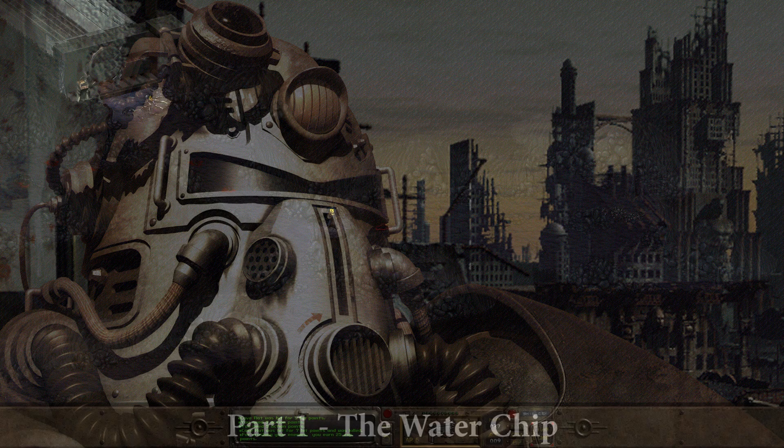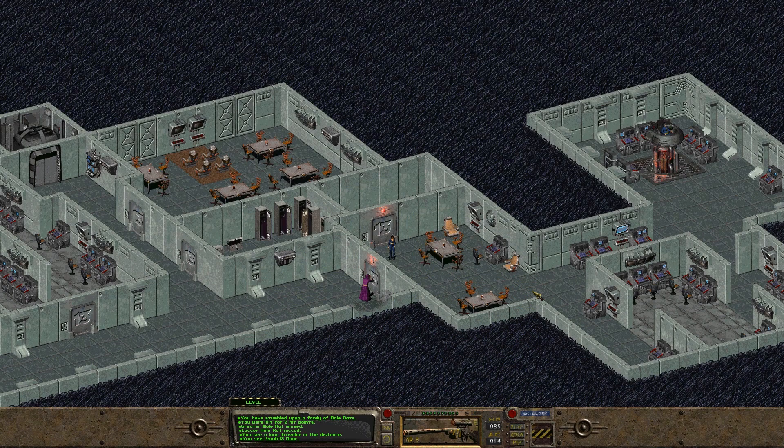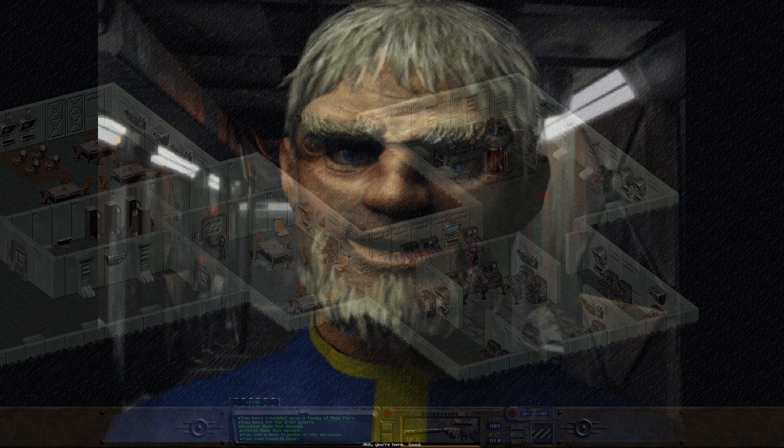Fallout 1 begins with you filling the shoes of the game's main protagonist, later known as the Vault Dweller. Vault 13 is your home, an underground Fallout shelter located in Southern California beneath Mount Whitney. However, not all is well in Vault 13. The Vault's Overseer, Jackarin, has come to you with an important issue that is affecting the very future of the Vault.